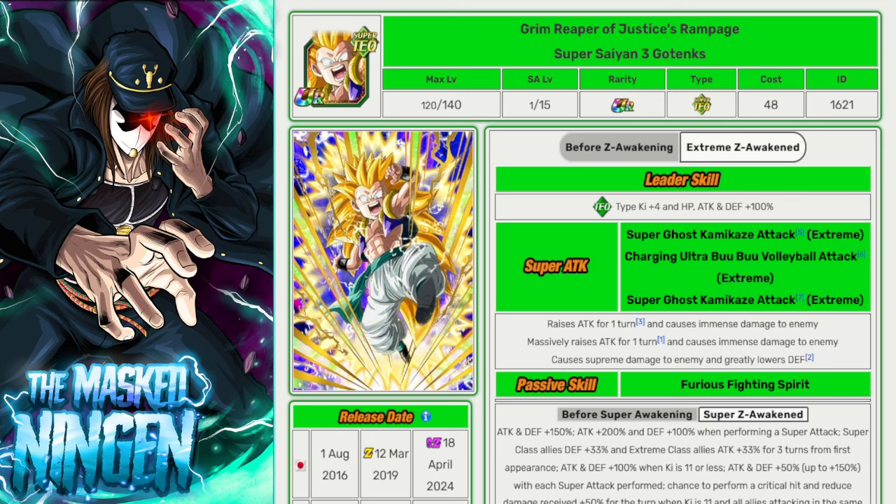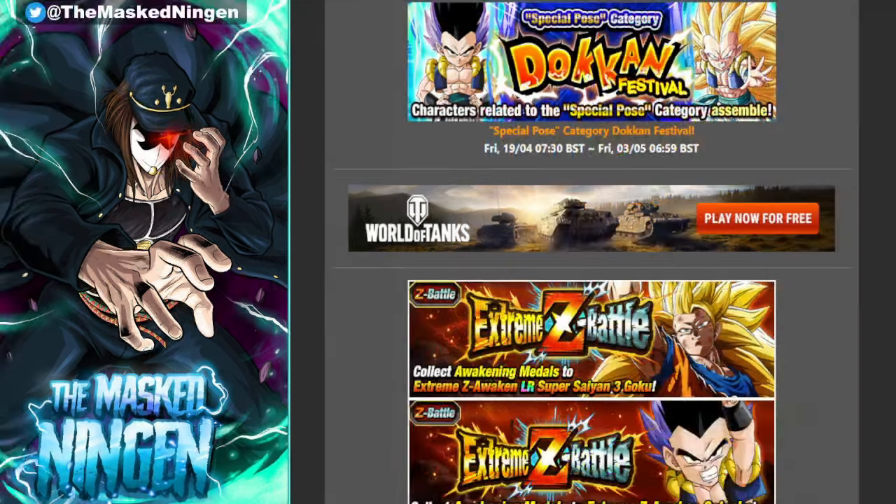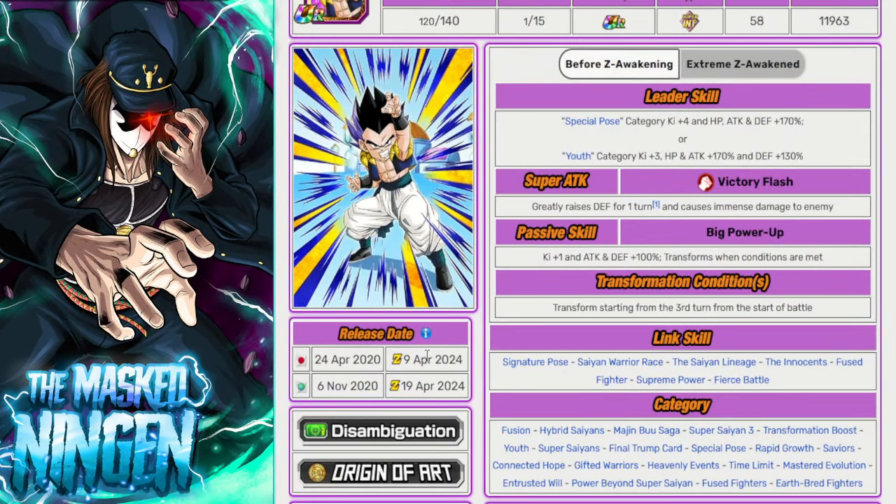The interesting question now is when is this going to come out for global. You can see here this is coming out on the 18th of April on JP, and we know from the news that the INT Gotenks EZA for global is coming out on the 19th. The INT Gotenks EZA came out on the 9th of April on JP, so his EZA has been out on JP for a week already, and then the EZA is coming to global 10 days after its JP release. So potentially the Super EZA for Gotenks could come out 10 days after it releases on JP.